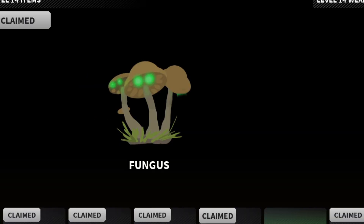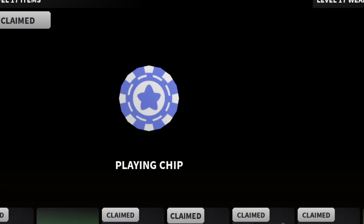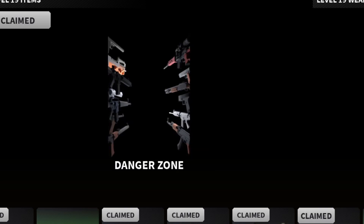We have another sticker — fungus, pretty cool. Another sticker — chilly, Bad Business character, pretty cool. Playing chip — I'm guessing that's a charm, it looks like a charm, it may be a sticker. Black tactical pants, danger zone — oh, this is sick, this is so cool!